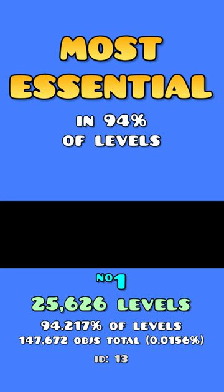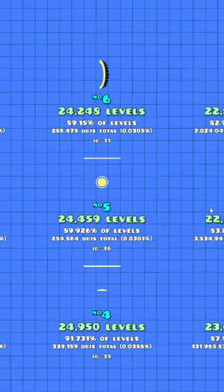Meanwhile, the object that appears in the most different levels is the ship portal, followed by some other portals, paths, and jump rings.